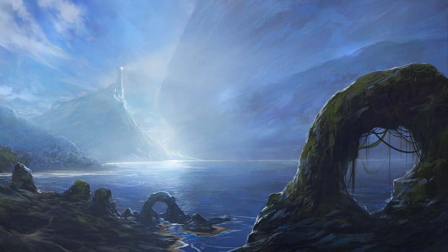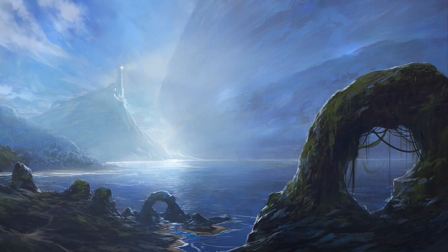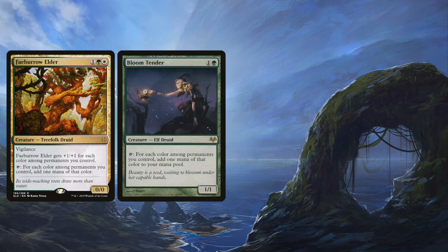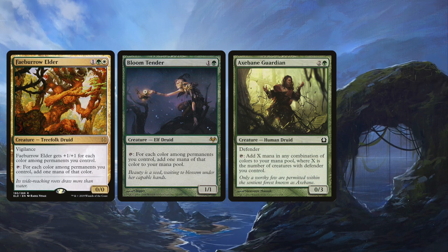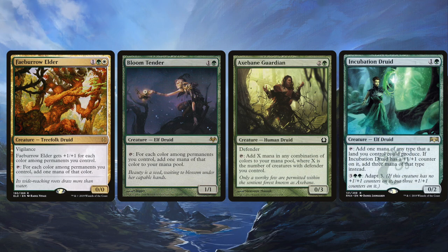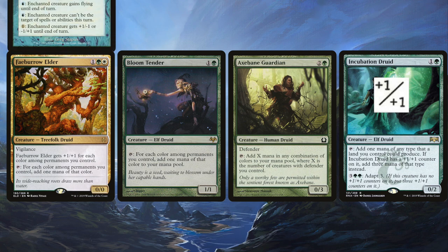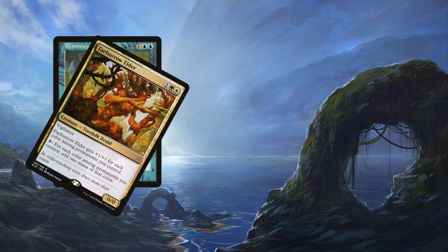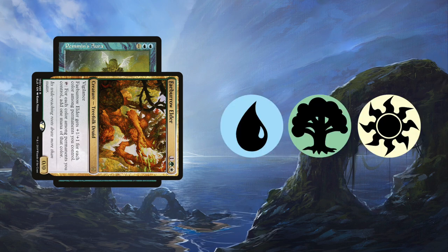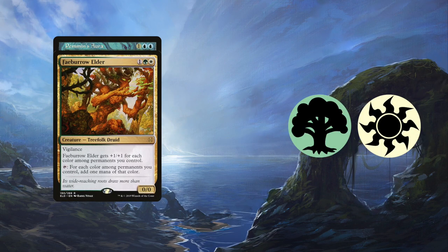You don't need a legendary creature to combo off with Pemmins' Aura — there are tons of creatures that tap for multiple mana. Selvala, Elder, and Bloom Tender tap for one mana of each color among permanents you control; Axebane Guardian taps for any combination of mana equal to the number of defender creatures you control; and Incubation Druid taps for three mana of one color if it has a +1/+1 counter. Put Pemmins' Aura on any of these and you can make infinite mana: just tap the creature for mana involving blue, use that blue to untap it, and repeat.